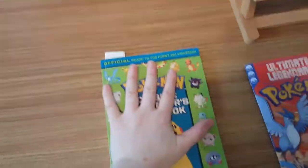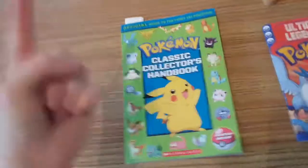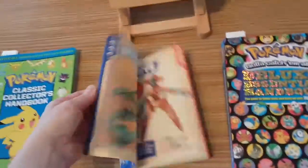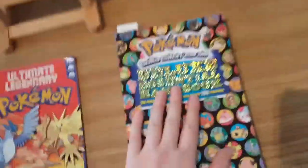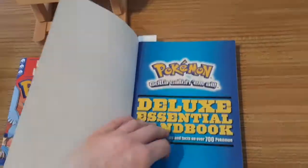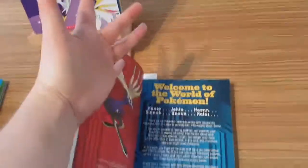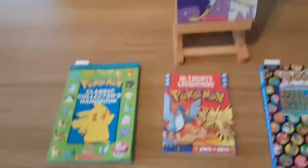As you know from my previous Pokemon reviews, I've got the Pokemon Classic handbook - my old classic handbook is in the attic. I've also got this Ultimate Legendary Pokemon book that I got free with Game at one point, and I've done a review on the Pokemon Gotta Catch Them All Deluxe Essential Handbook that has every Pokemon from Kanto to Kalos - that's 700 Pokemon. I'm going to show you the differences between each book.